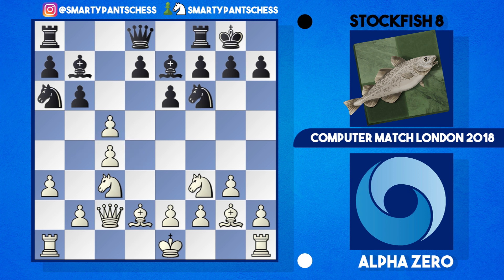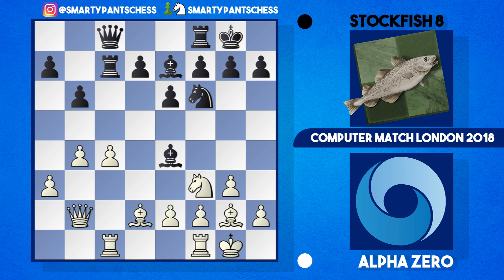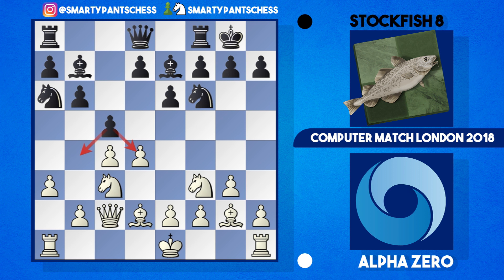If white takes this pawn off with dxc5, black can recapture with the knight, and after b4 black actually has knight c to e4. If white takes and bishop takes and queen b2, black gets quite an easy game with rook c8 attacking the pawn. If rook c1, black can just play rook c7; white can castle but then comes queen c8 attacking the pawn on c4 again. This is actually equal for both sides but black has a very easy game of it, and if you have the white pieces you don't really want to give black an easy drawish game.